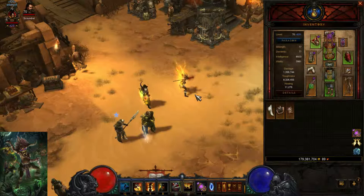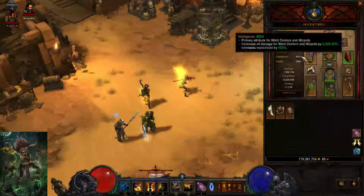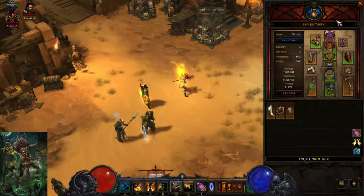So, what I'm going to show first off is my items. I'm going to use the three-piece Ogilds, Mask of Jeram, Tasker and Theo. I'm going to assume that you already have these. These are the two items to boost up your damage for a pet witch doctor — the main items you'll see pet witch doctors trying to get or already have. Maybe the Tall Man's Finger and the Star Metal Kukri, but I'll get into that later.